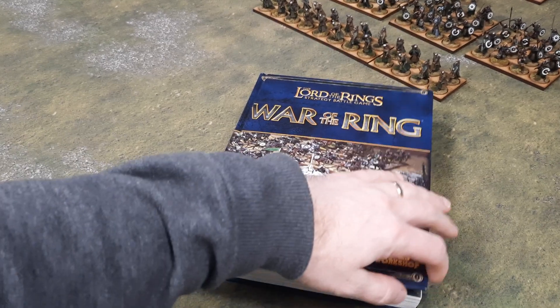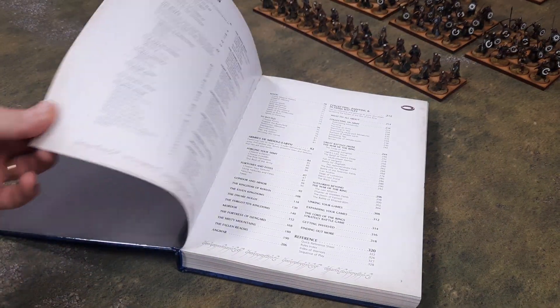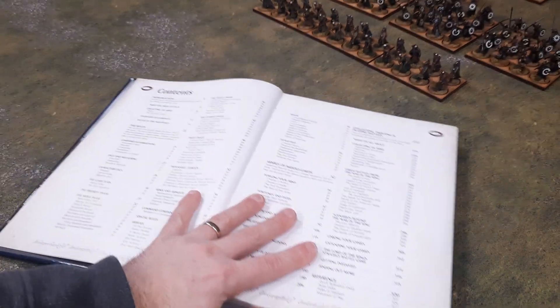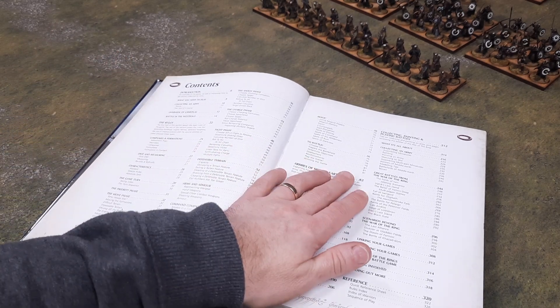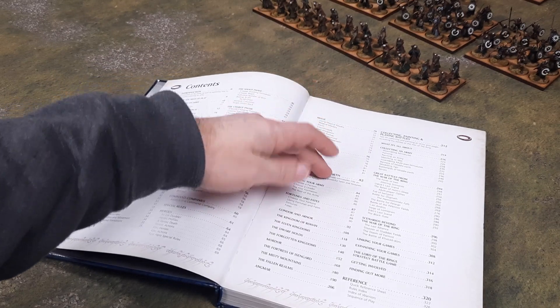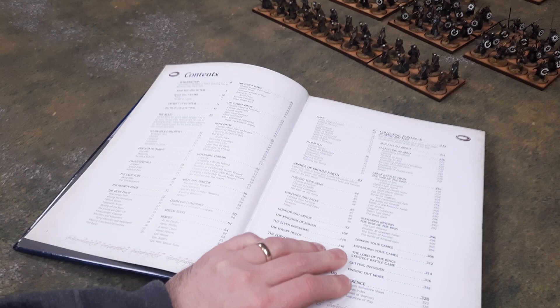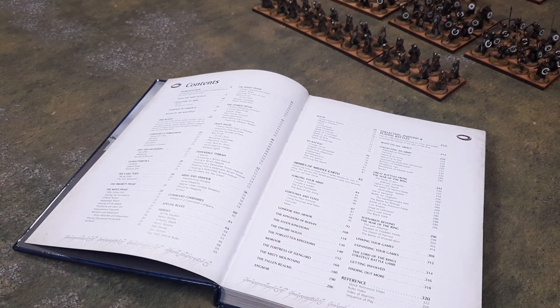We'll have a flip through the book and see what it's all about. There's a contents page and a bit of artwork. We've got the introduction and the rules themselves — the rules take us up to about page 81, then it's army lists after that. There are about 328 pages in the book, so there's about 200 pages of army lists, scenarios, and painting guides in there as well.